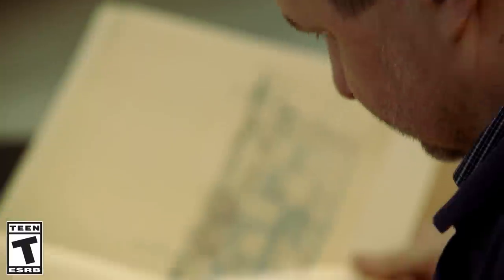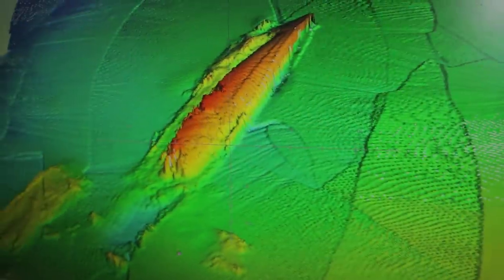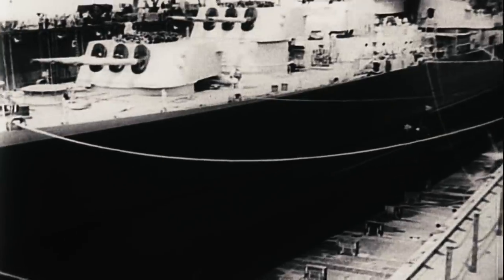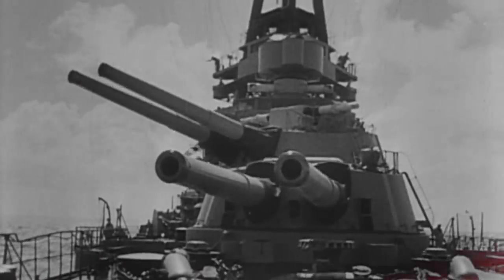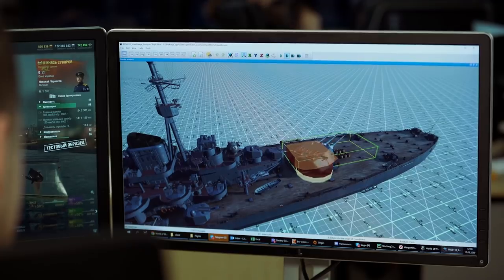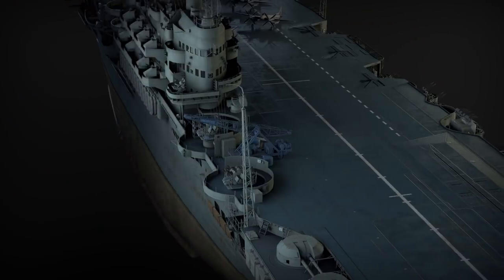Some of them remained just as projects on paper. Others found their rest on the sea bottom. And still others were scrapped for metal after the end of their service. Today, we recreate long-gone ships according to their historical blueprints to give them a new lease of life.